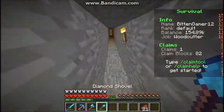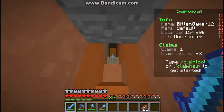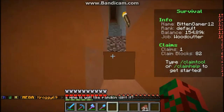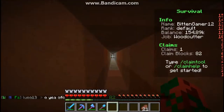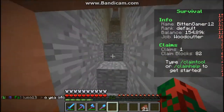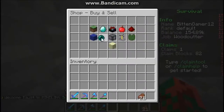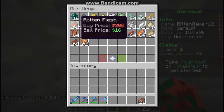As you can see, we have the area where the zombies fall. I don't have anything right now because I sold it all, but when I had two spawners I would make a couple stacks of zombie flesh — definitely don't want to eat that. I was making two stacks of that. It's not a whole lot of money — it's 16 dollars per stack.